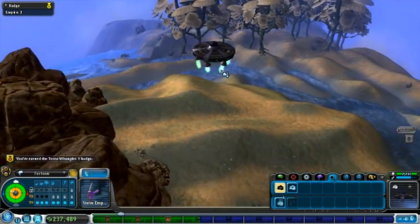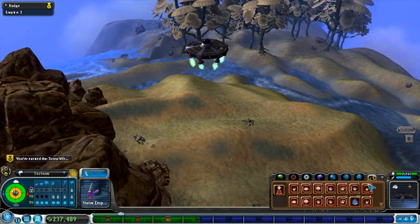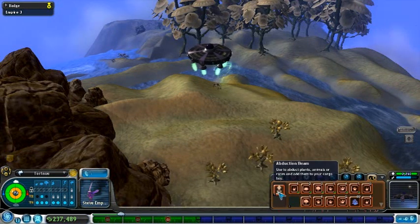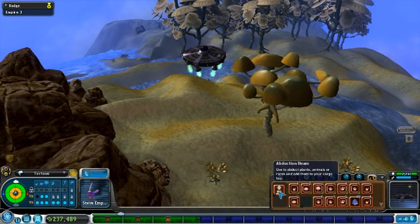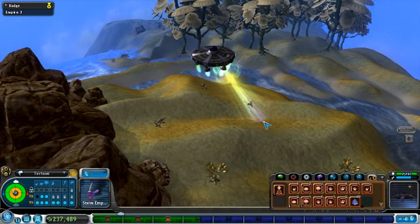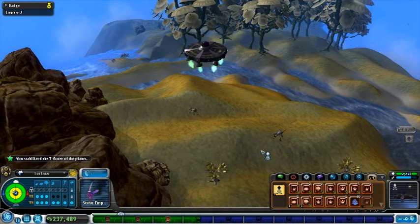There's my terra score one badge. Now to place all this crap from the second level — see how they all form like that? And now for the teeny tiny grass. It's almost T3.